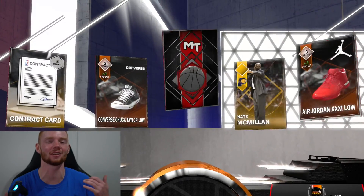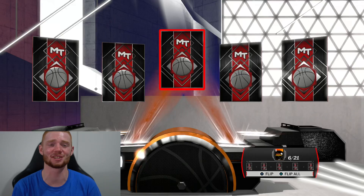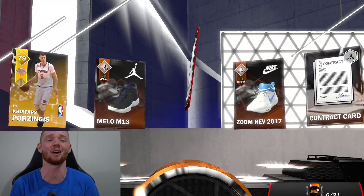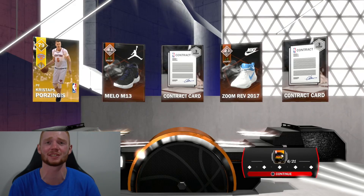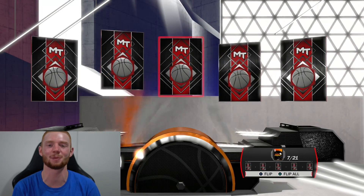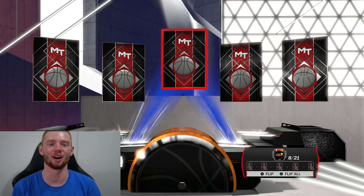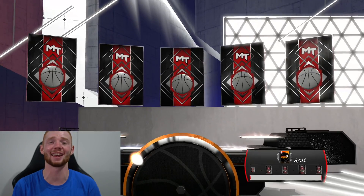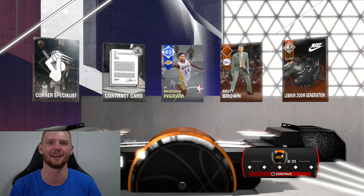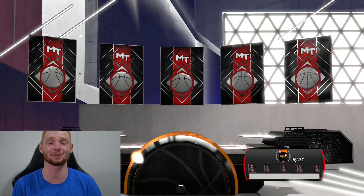We do get a ruby — and it's Manute Ball again. I'm just looking at all these cards thinking how nice they will be on my budget squad, because they all look extremely good. We get a gold Christaps — I'm definitely hoping I can get the amethyst version of that card. Next pack up still not too much. We get a sapphire and it's Brandon Ingram once again. I feel like this is super repetitive — this pack is just absolute trash.